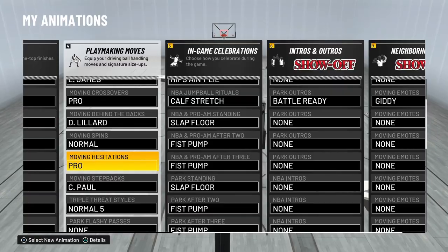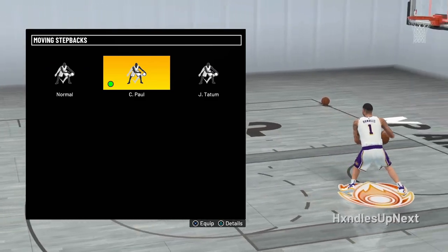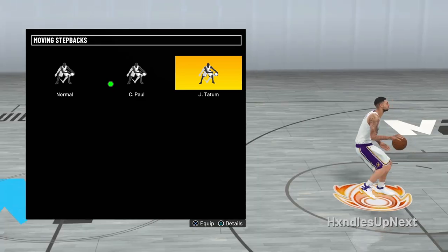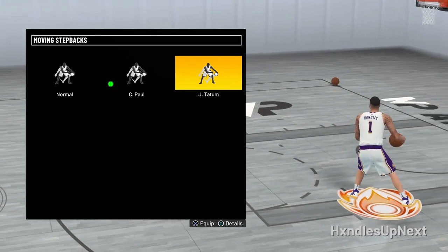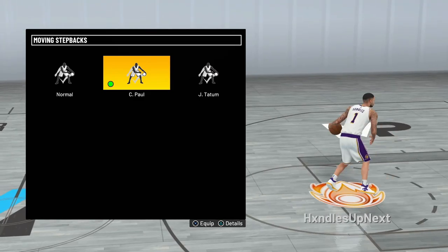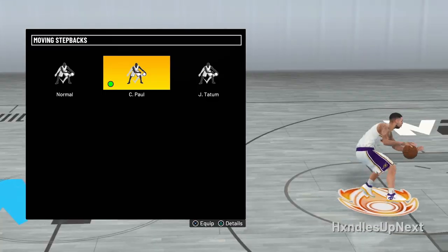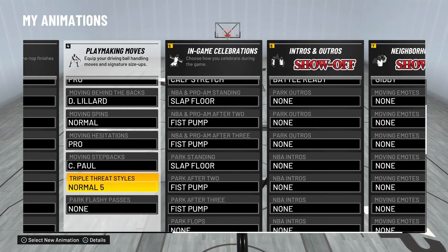For step backs I went with CP3. When I first checked them out I thought Jason Tatum was going to be better because it looks somewhat similar, but Tatum's has a little more of a step back to it. You really don't want that — you want a quick animation out of the step back, and CP3 has a quicker animation there.